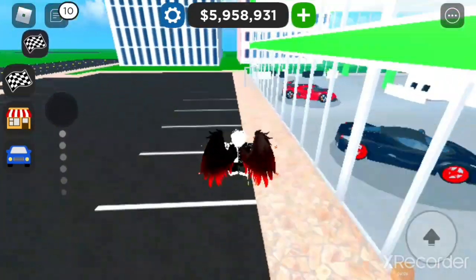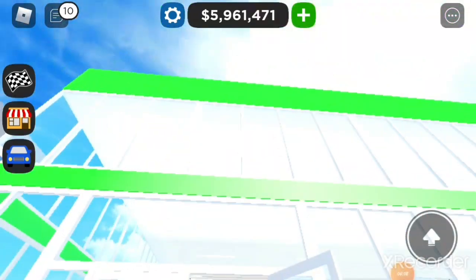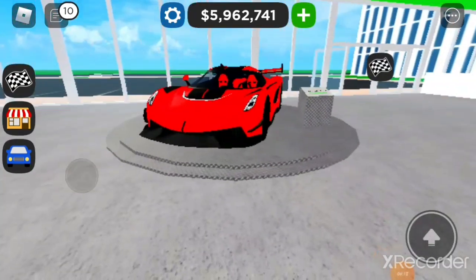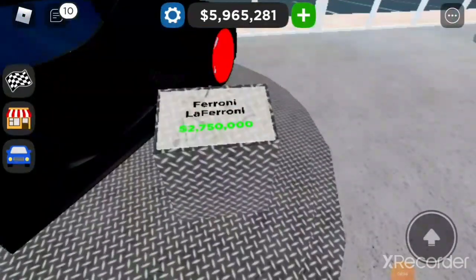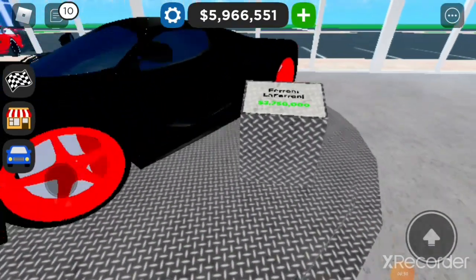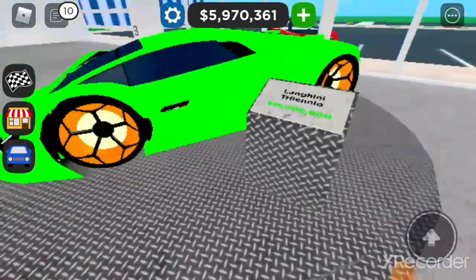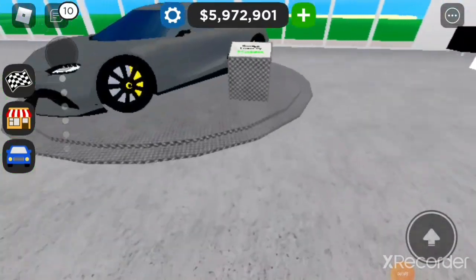I'm already seeing some really cool cars. This dealership is called 'nothing' — the owner doesn't have a title. He's got a car that I thought was way more expensive — this is the Koenigsegg Jesko at only eight million dollars, a really cool car. Then we've got the LaFerrari at 2 million 750 thousand, and the Tesoro Millennial which is personally one of my favorite cars in the game.